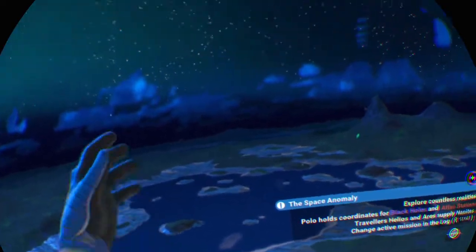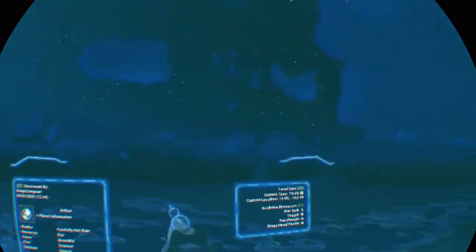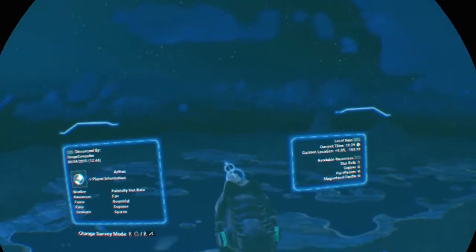To turn on your scanner, reach up with your left hand, press the trigger, and your scanner is on. You can now scan whatever you want — well, if you could find anything.